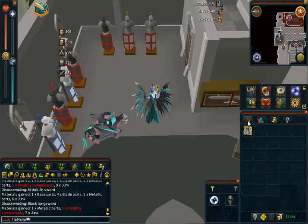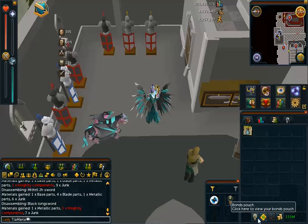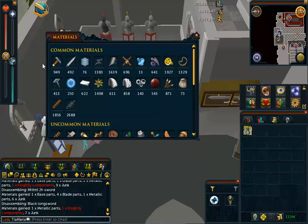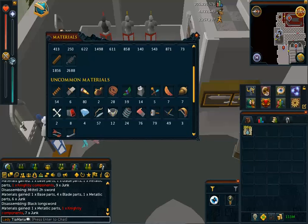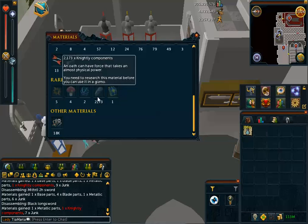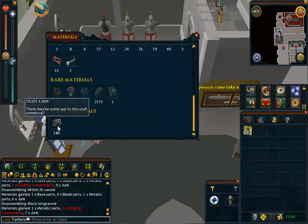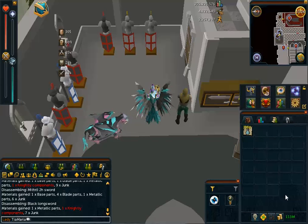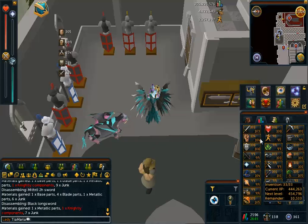At the bottom here in your backpack, right by your bonds thing, there is a little invention pouch. It will display how many inspirations you have, and there are some great people out there with great videos about the new skill — go check those out. You'll click on the light bulb and it will tell you everything that you broke down, what materials you have, your uncommon and rare materials. Right here I've got a lot of nightly components, I've got 18,000 junk — there's a gadget you can make to bring that down. I'm still learning all this; I've got to level 33, so it's slowly going.